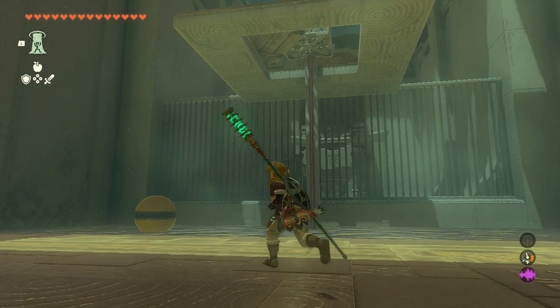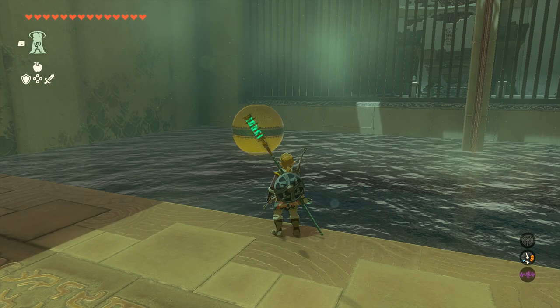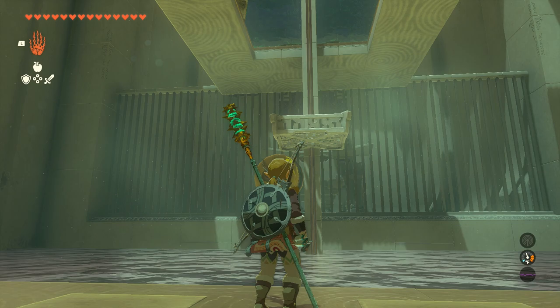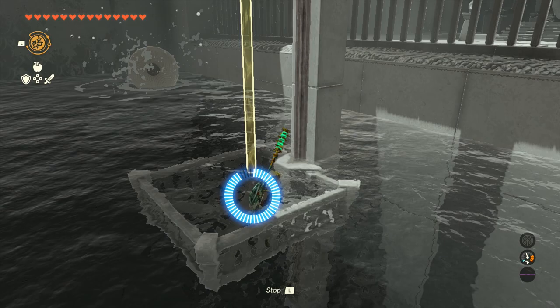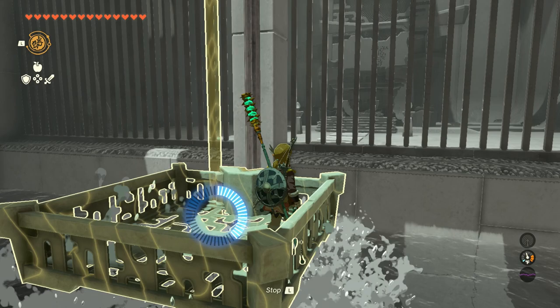For this one, it's a very similar setup, except now we have this basket here, and there is a plank of wood that is preventing this basket from going all the way down. So we want to use the Ultra Hand on this orb, and then place it to the left of the railing. Pull it in a little bit, then let it go, and it should hit the wood — just like that. Then you're going to wait for the platform to finish bouncing, get in it, and use Rewind to send it back up. It's going to take a couple seconds to go through all the motions.